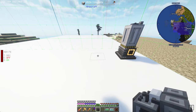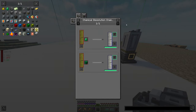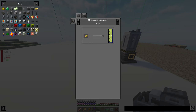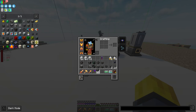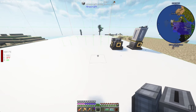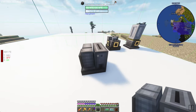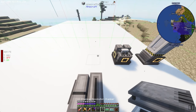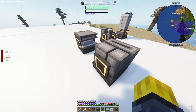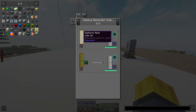After that system comes uranium oxide and hydrochloric acid. So we need a dissolution chamber and a chemical oxidizer. The chemical oxidizer is going to mess with items, so we'll place these offset. It'll come into the side there and out. Then we need the dissolution chamber.